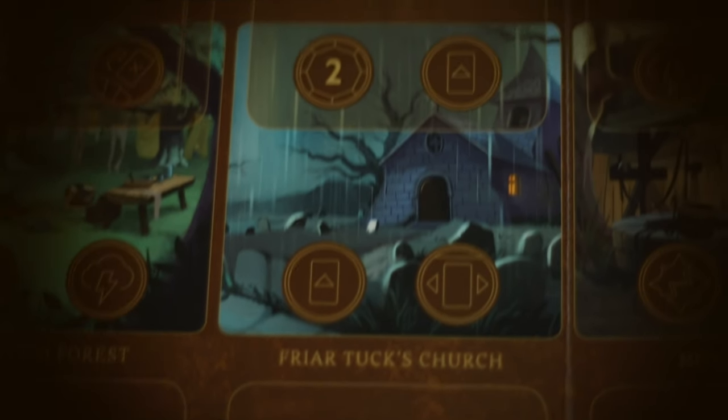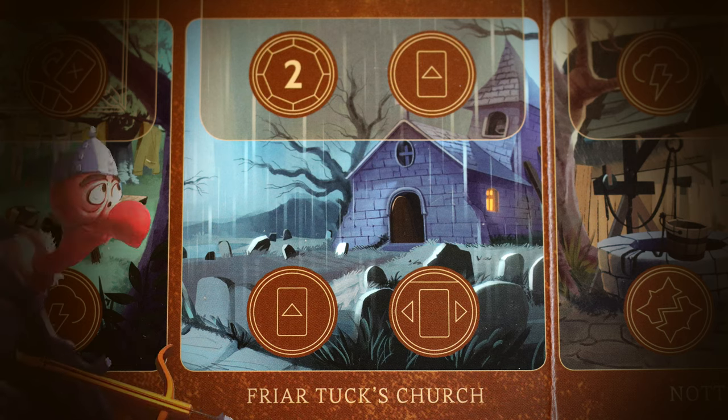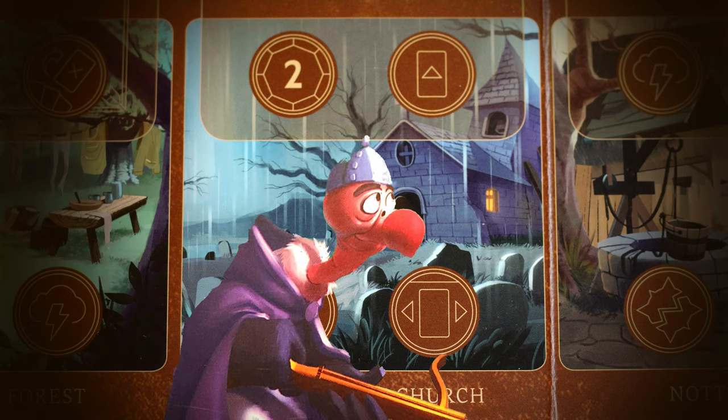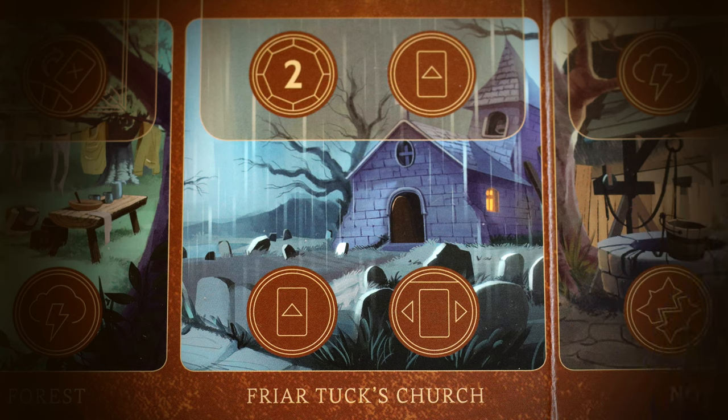Friar Tuck's Church is an excellent location. You gain two power if it's not covered, play two cards, and can move an ally or item in your realm. This is a very helpful location because moving allies strategically is important to deal with heroes. Gaining two power here whenever you can is excellent.